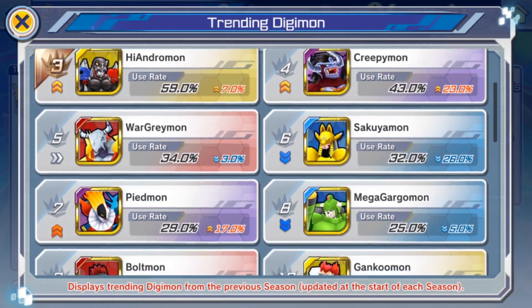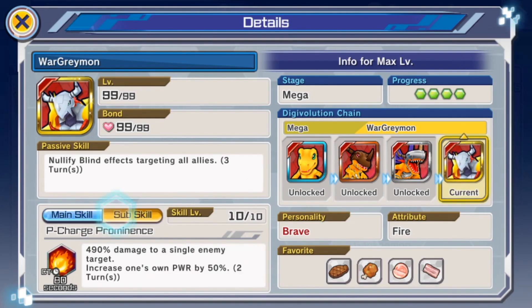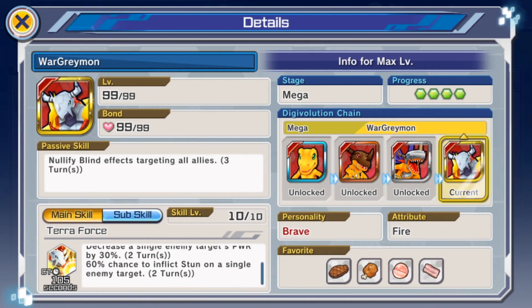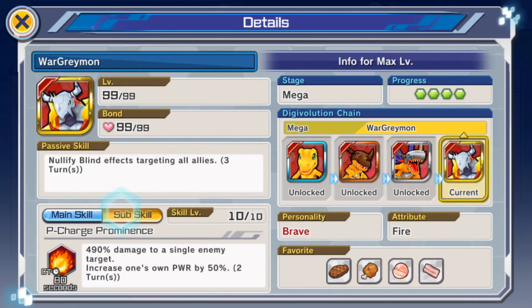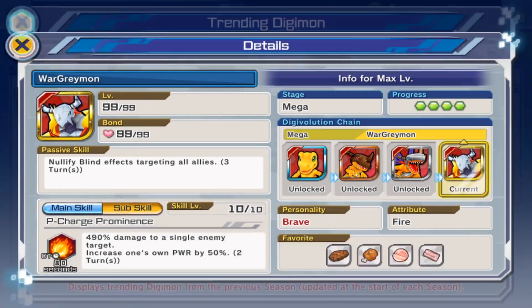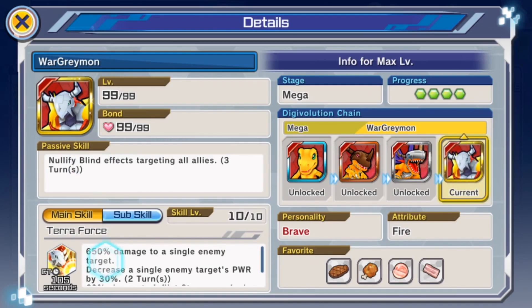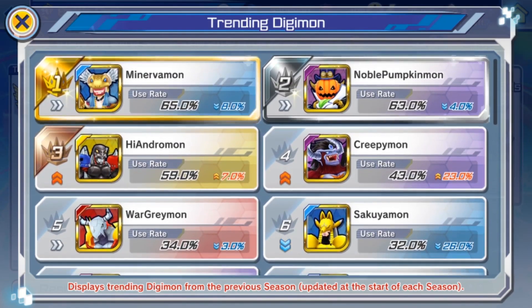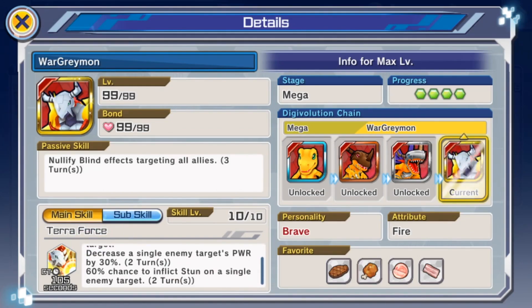WarGreymon is much better in Clash Battles than in Battle Park, since both its skills are single target. It has huge multipliers, and Terraforce gives crowd control and decreases power. The main reason people are still running WarGreymon is that it was on the step-up so everyone has it, and also its passive nullifies blind — which is much more prominent now that more people are running Piedmon. Piedmon has blind on both skills, and blind is really annoying. WarGreymon is still number five, with only a slight drop in usage rate.